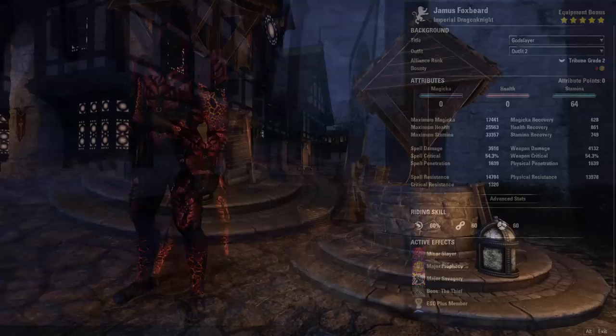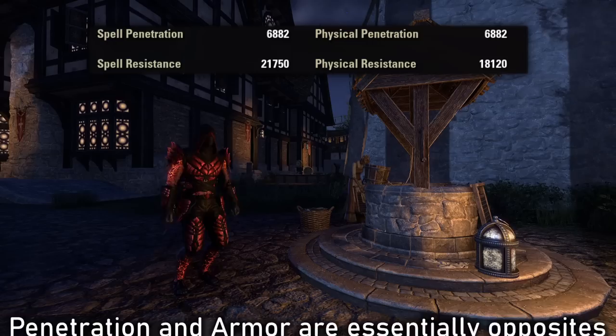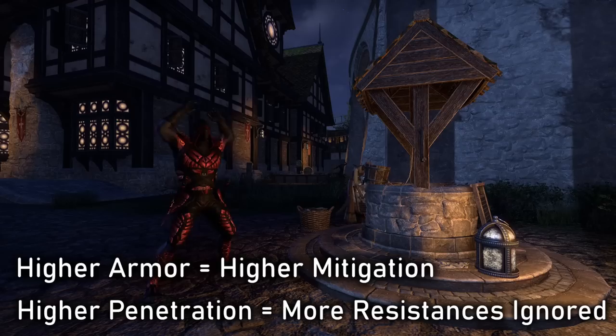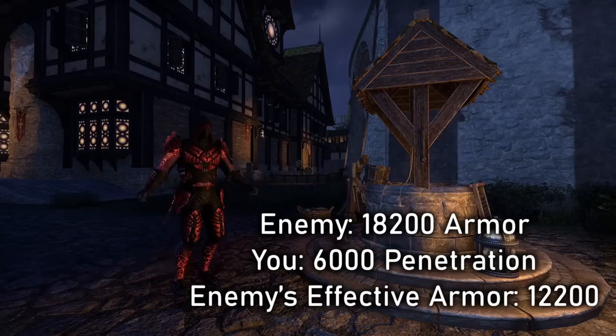The reason I've included penetration and armor together in this video is because they are essentially the inverse of each other. Your armor tells you how much you will resist, and your penetration tells you how much of the enemy's armor you will ignore. Armor is both physical and spell resistance — so anytime you see the term armor, such as the 1487 armor bonus lines on this set, that's referring to an equal amount of both of those. The higher the armor the enemy has, the more damage will be mitigated, and the higher your penetration, the more you deduct from those resistances to cut through and ignore that armor.